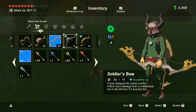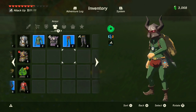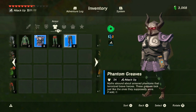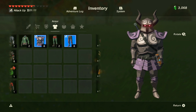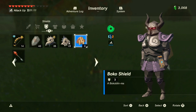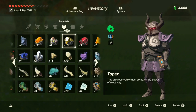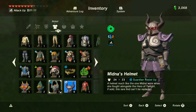Let me just make the mistake of unequipping my weapon so you can get a better look at it. Here we have the Phantom Armor. You might remember this from The Legend of Zelda: Phantom Hourglass or Spirit Tracks from the Nintendo DS games. Now you too can run around as a phantom, intimidate people, saunter through hallways eerily.